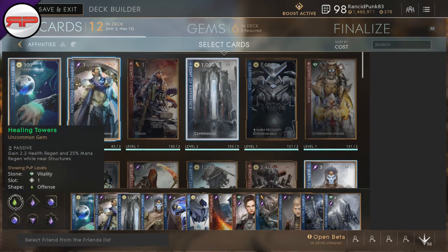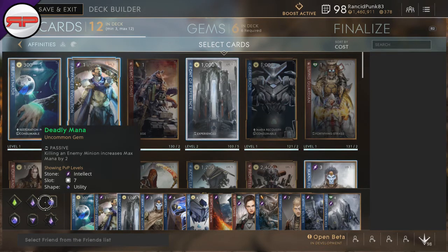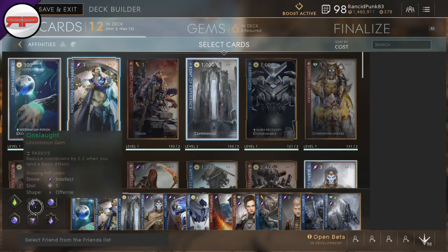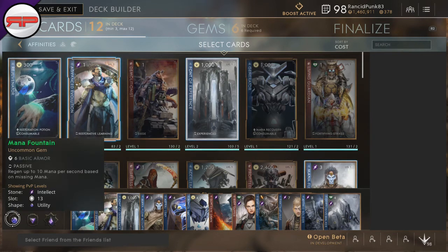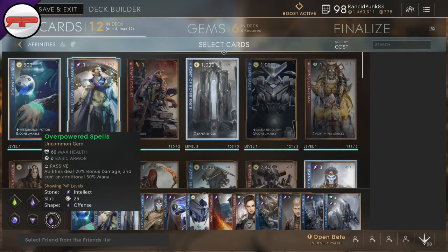We take healing towers because I generally run as a mid laner, but if you're going to run support maybe you'd want to go for something different. I run Onslaught — reduce cooldowns by 0.2 when you land a basic attack — Deadly Mana which works very well with Thaumaturge, Mana Fountains, Spell Shields, and Overpowered Spells just to make sure that the ultimate and void bomb do as much as possible. It's very very nice.